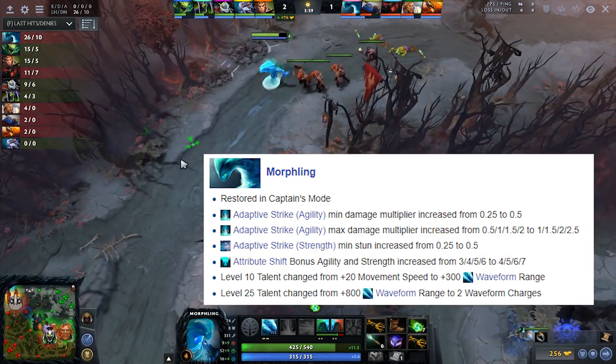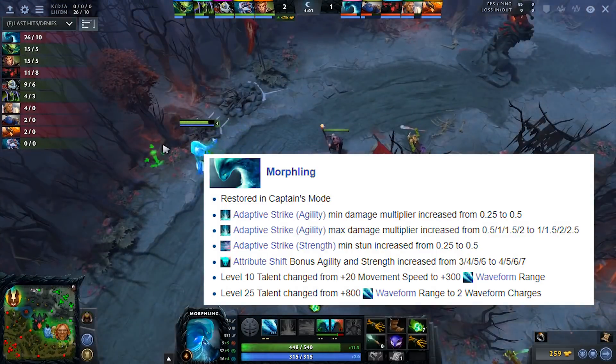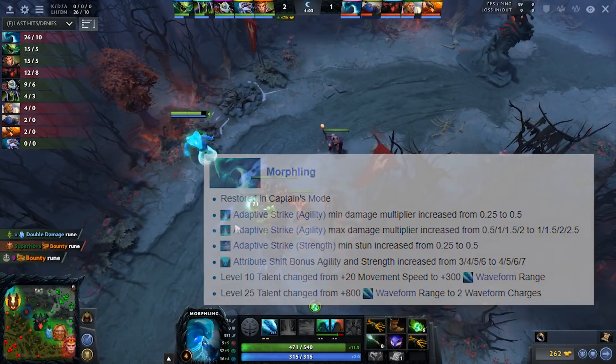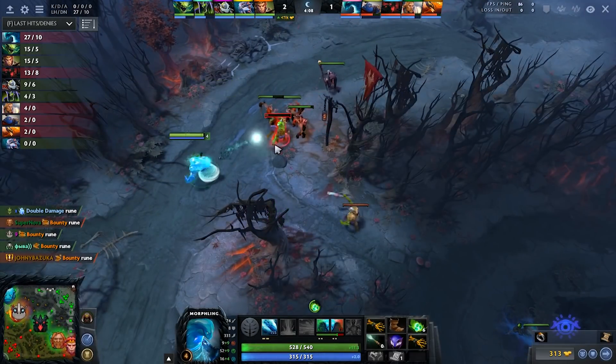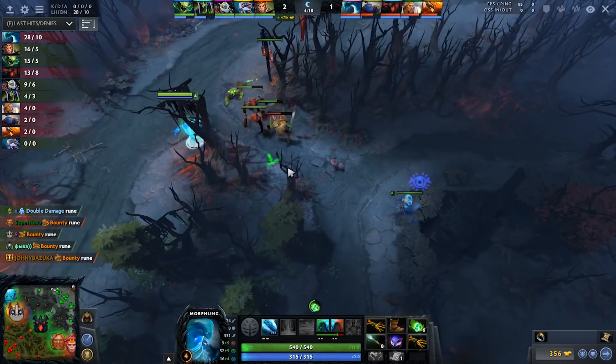His attribute bonus for agility and strength increased from 3/4/5/6 to 4/5/6/7, which is actually huge. Also, Attribute Shift won't cost you any mana, which is a really big deal.